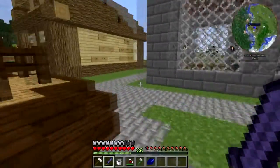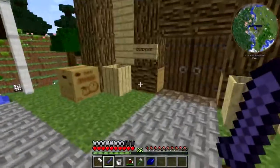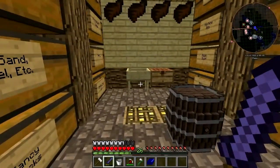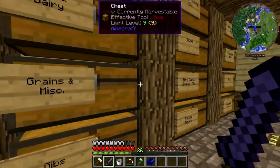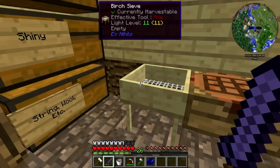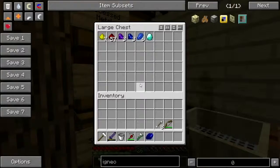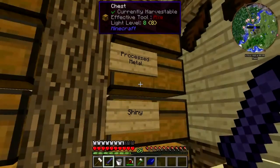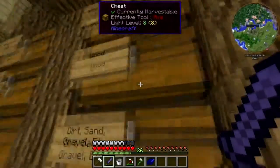I built the stonecutter shop because I went mining for diamonds and emeralds and that wasn't working so well. And I remembered that Ex Nihilo is a thing. So it would be easier to just bash rocks into gravel and shove them through this sieve to get shiny things. Turns out I got a fair amount of lapis and a diamond.